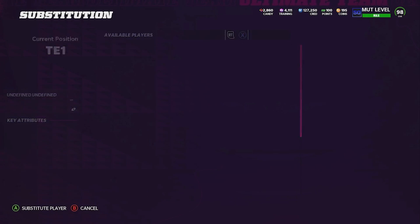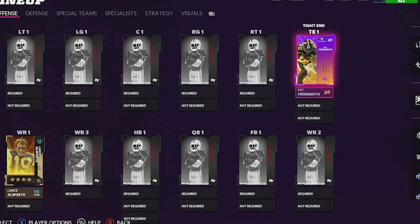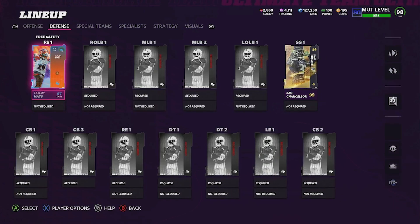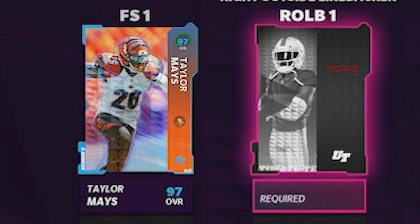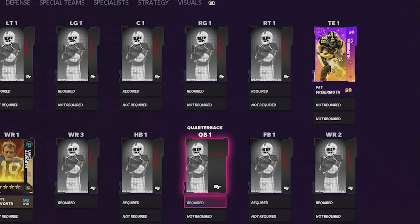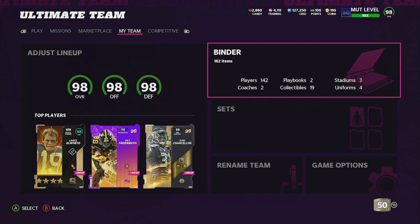Next up is Pat Fryermuth, another free card that you get. Over on defense, we're going to be adding in Cam Chancellor alongside Taylor Mays. But other than those cards right there, this team is going to be completely grinded for in this video. Anyways, let's go ahead and start right now.